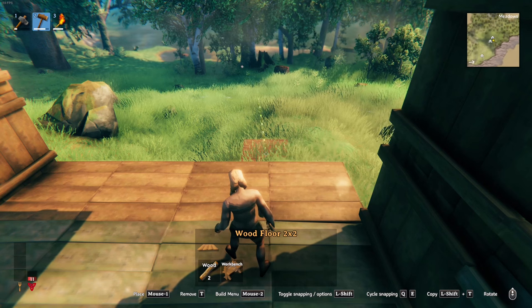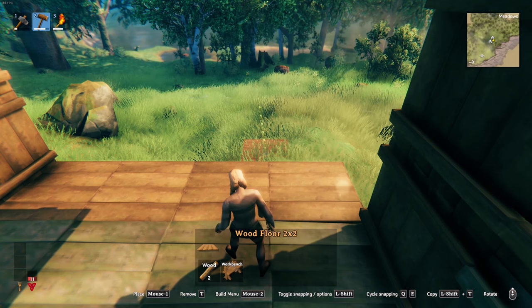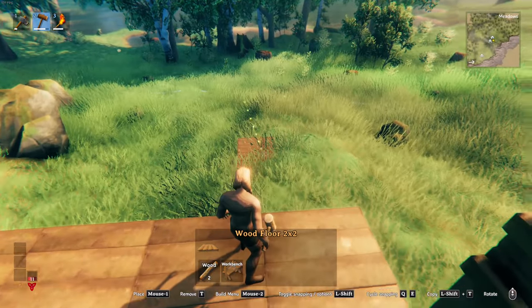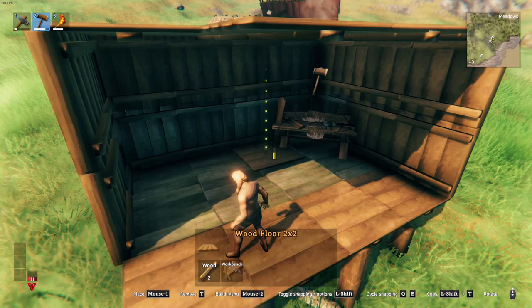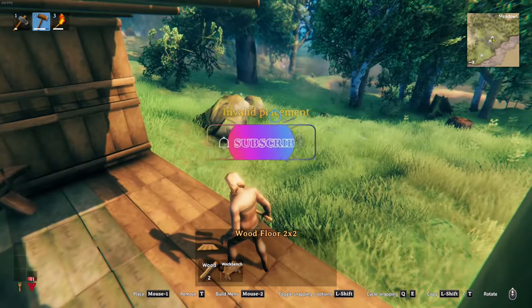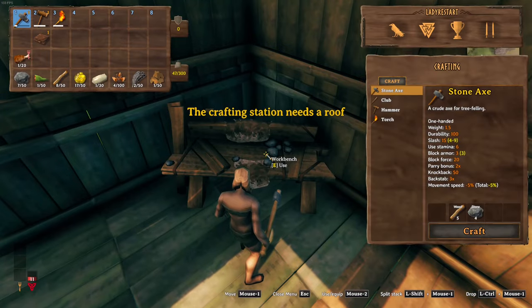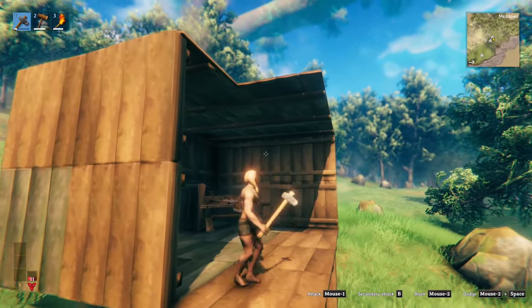Welcome back to Valheim! I kind of figured it out — I upgraded to the T2 workbench since last time I couldn't get the thing to destroy or move stuff. Now I'm going to finish building. Apparently I talked to somebody and I have to put a roof over this thing. I can't do anything here because it needs a roof.